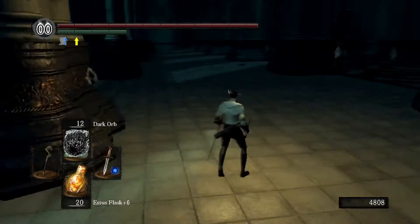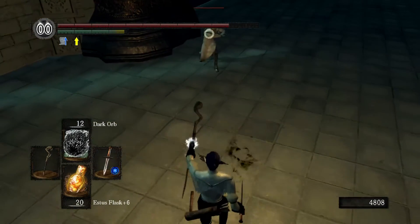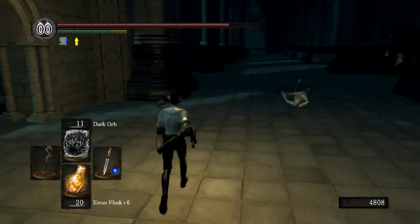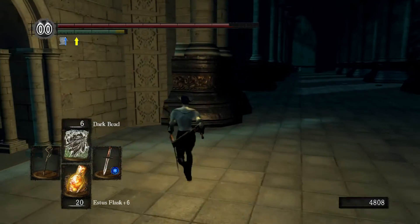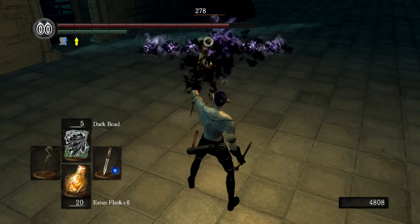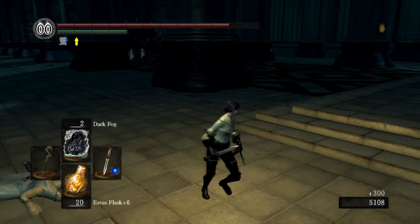This is me going into Oolacile briefly in order to experiment with some of the spells. Dark Orb is really really powerful but I'm having a hard time staying locked on to these guys because of the darkness, so I keep missing. It's powerful but slow. Dark Bead — it goes wide but you can tell that's also very powerful.